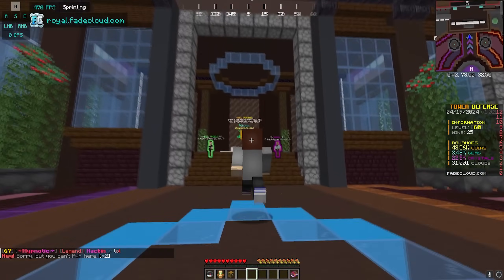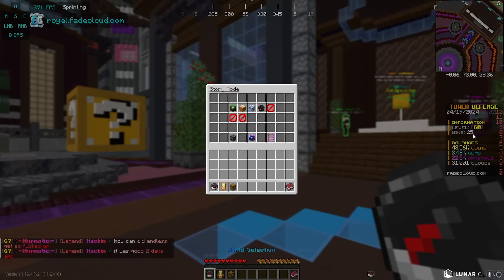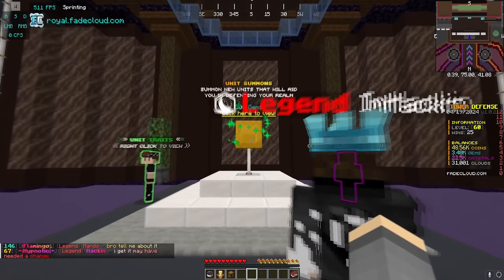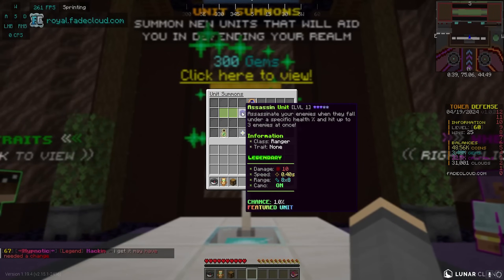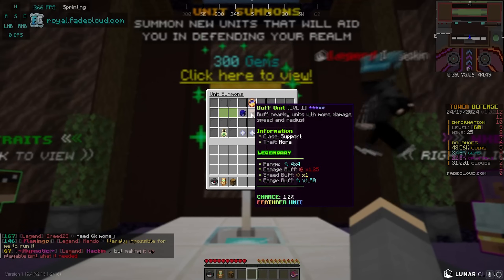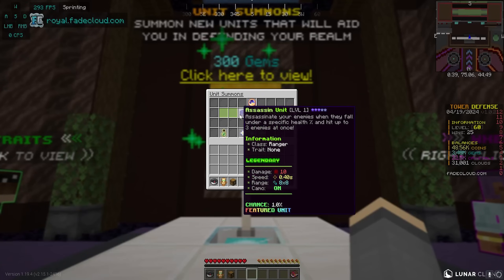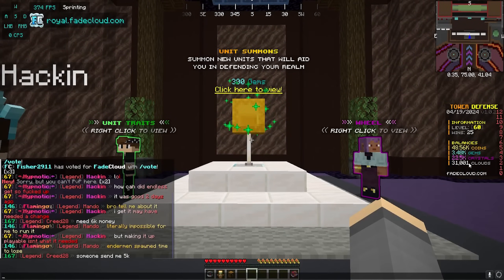This is Java and Bedrock compatible, and I believe this is the fourth episode of the tower defense series. So far I did grind a little bit off camera - we are at level 60. I failed the Netherworld actually; the Netherworld is kind of hard right now. I'm recording this intro because if I take a look at the unit summons over here, there is a money unit in here and an assassin unit. I have been hunting for this assassin unit all of last episode and basically the entire season.